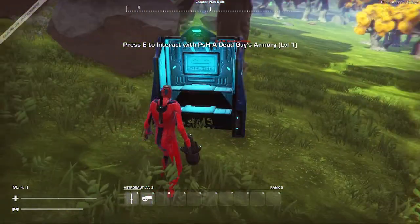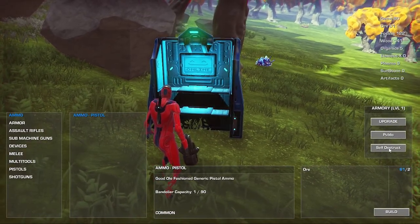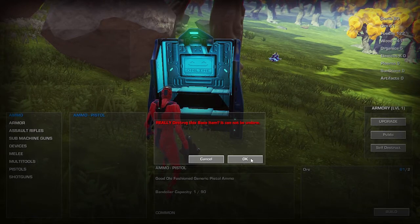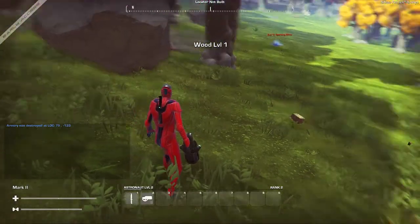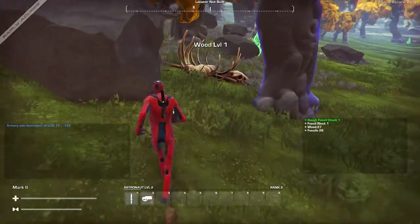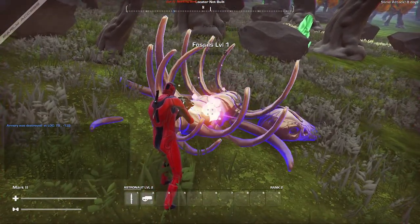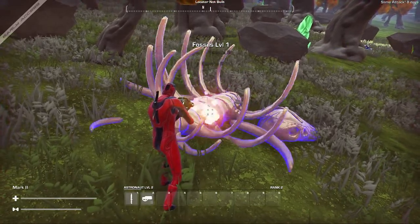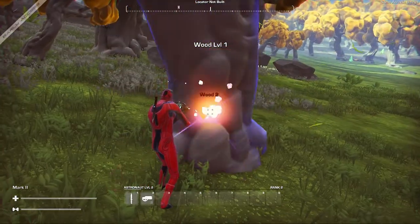I don't think I'm actually going to leave this armory here. If I press E to interact with it, I can actually self-destruct it — I'll get some of my material back, not all of it but some. I got 27 wood and 26 fossils back. I'm imagining it actually costs closer to 50 or 100. I'll drop another armory here in a little while and we'll see how much it actually costs.